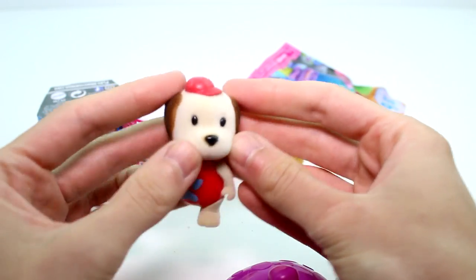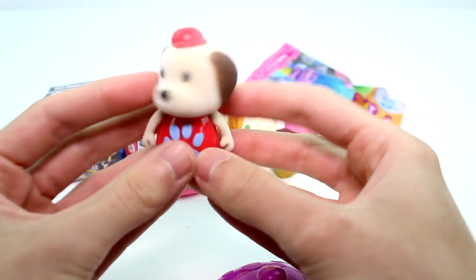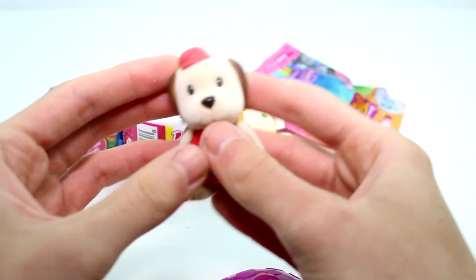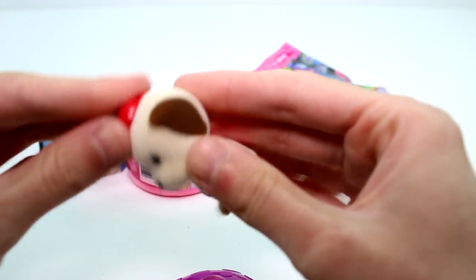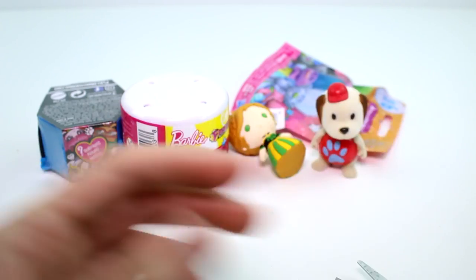Super cute. So the Little Woodsy's, they're flocked. They're little Bobbleheads, they're super fun. They have their number on the bottom. This one's really cute. I love his little cap, his baseball hat. You can take these bits off, so he can have a backwards cap or you can have it facing forward. Really cool. Loving it.